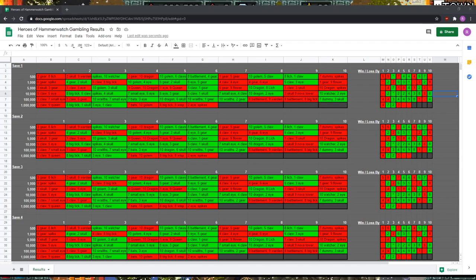And here we've got the document. How you read this is we've got our four saves. These are the cards that were pulled on each attempt.